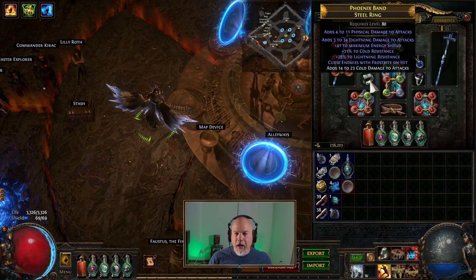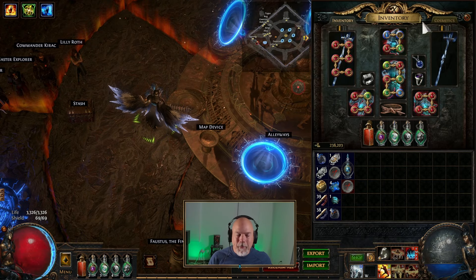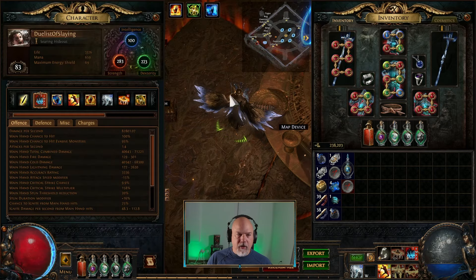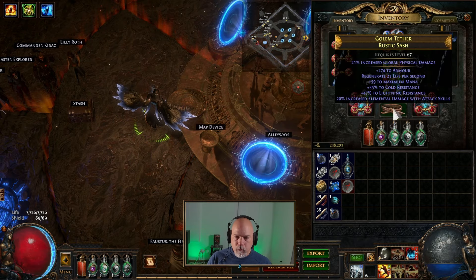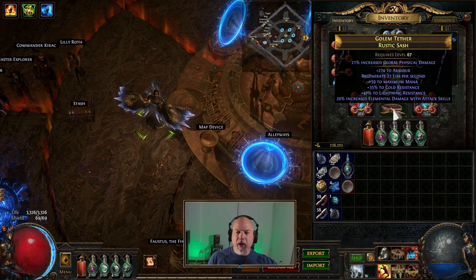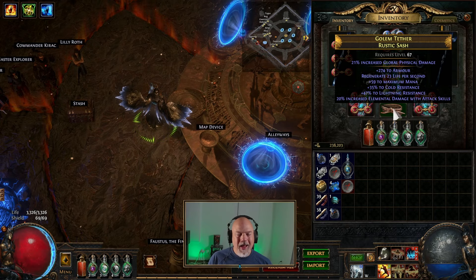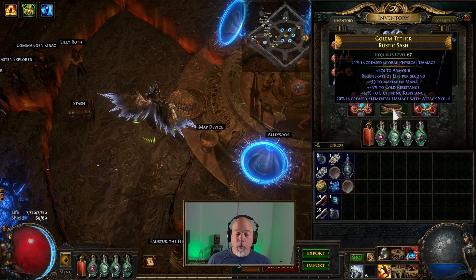I also have a ring that gives me Curse Enemies with Frostbite on hit, so that socket is empty — I don't have to worry about that anymore. I just put that on since I finally hit level 80 and was able to equip it. The belt I've got has increased Global Phys Damage — that's why I've got it — plus Increased Elemental Damage and some resistance stats. This is not micromanaged, optimized, or anything in any way, shape, or form.